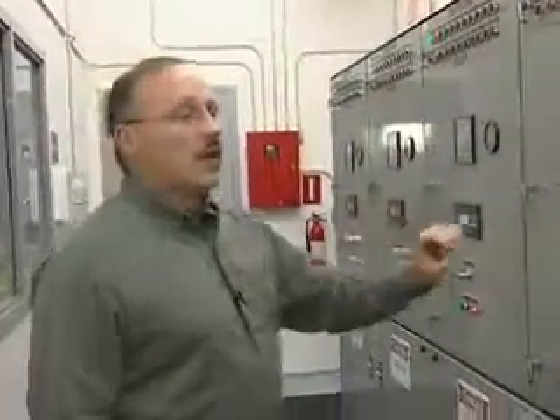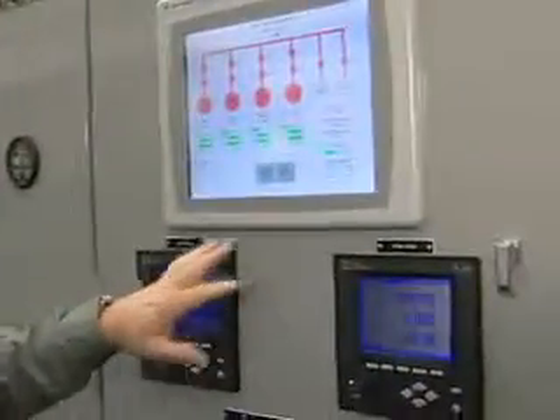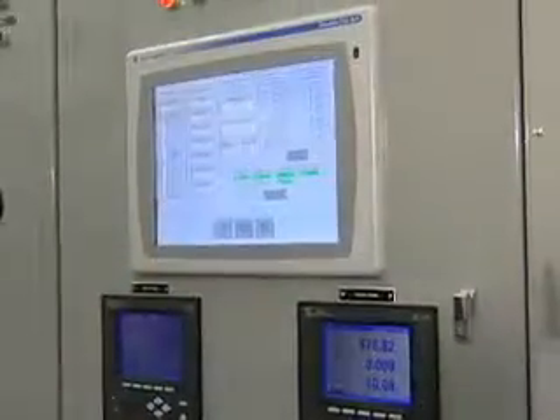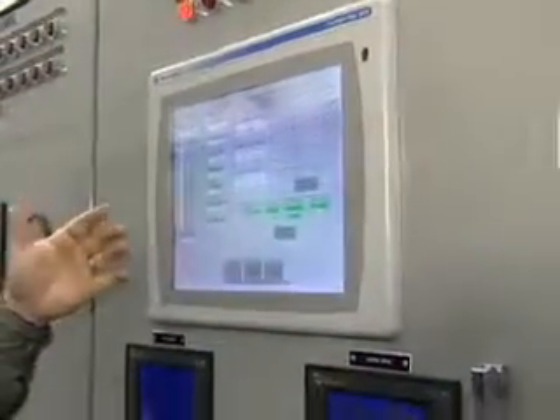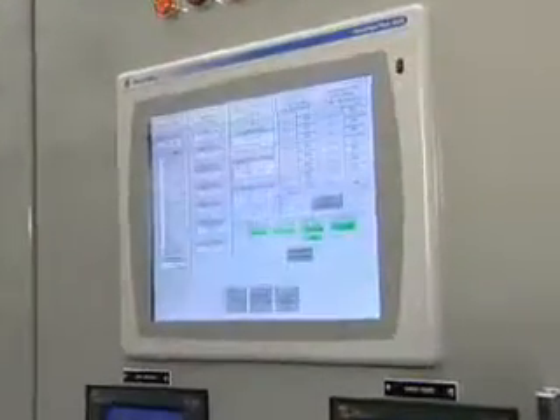As this is running, we're now running in PLC mode. Basically we have our PLC running in the background that's monitoring the load of the community, and it's going to match the proper size generator to the loads of the community.